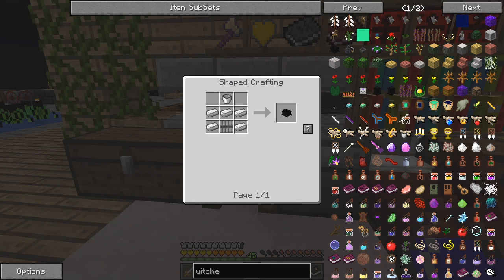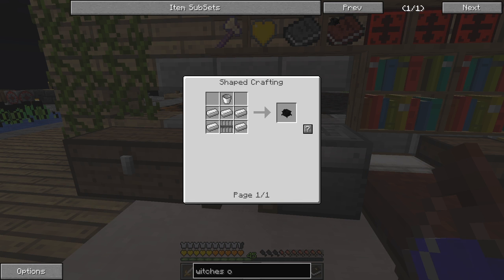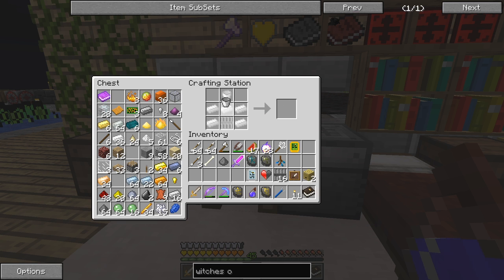A witch's oven - that's fairly straightforward. Iron bars - I forgot what the iron bars recipe is, let's have a quick look. It is just six like that. So we take these out. We'll actually need some buckets too, I think. One bucket, one iron bars, and some iron ingots. One witch's oven. The other thing to do with witch's ovens is these smoke tubes - I think they're called fume funnels.